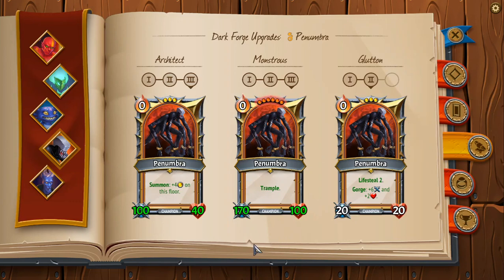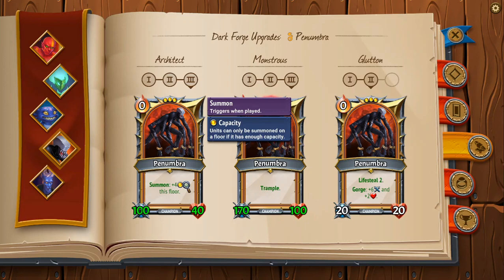In terms of mixing these forms, you can mix them and they can mix quite nicely. Usually you're going to either go all in on one of them, or take some combination of Architect and one of the other two. You can mix Monstrous and Glutton, but I don't recommend it because the extra capacity requirement on Monstrous gets in the way of the Gorge on Glutton. Usually with Penumbra, the best way to use him is just to take Architect and stick him in the back of a generic lineup because it lets you stack a lot more on one floor. This isn't as good against Sap Seraph, but outside of that circumstance it is pretty solid.